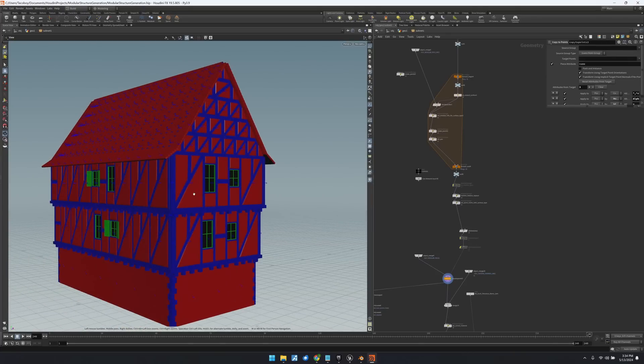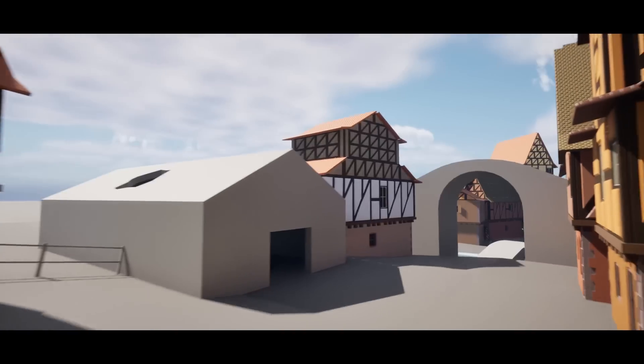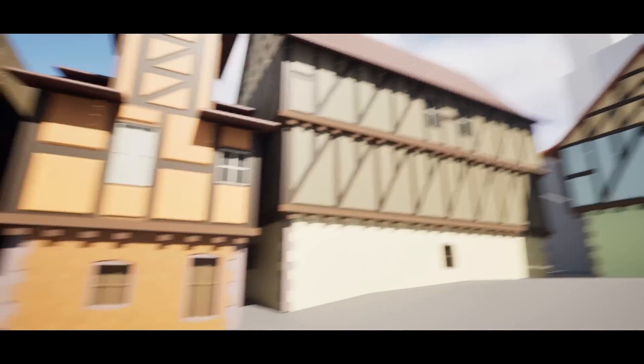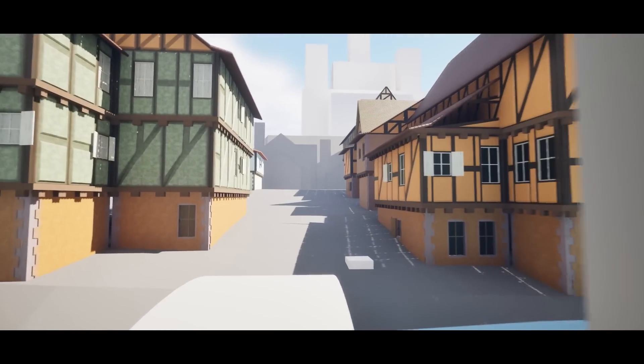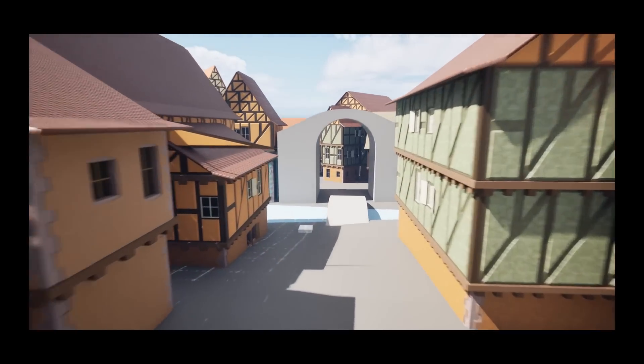Inside Houdini we can do fancy stuff — automatically place windows smartly, for instance. Then inside of Unreal we actually built out the fantasy area. This is the very start of the game: you will wake up in this barn and surface into this fantasy area, look up and see a castle, then start looking around and exploring across a bridge into the studio backlot. We want to make a base pass over the entire game at this level, and then go in and refine it, improve all the areas, and put in all the little details. For now this bare-bones structure is what we need.